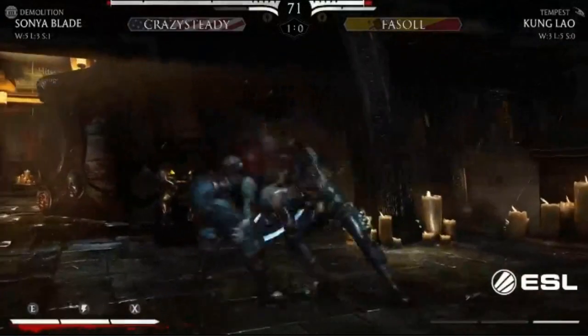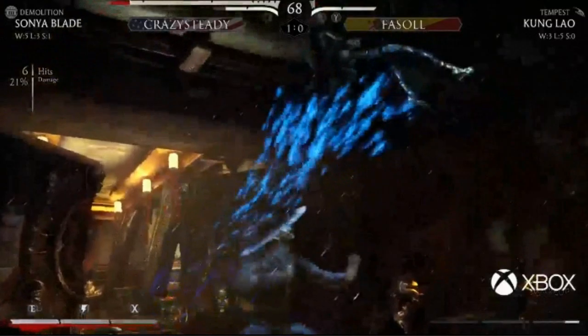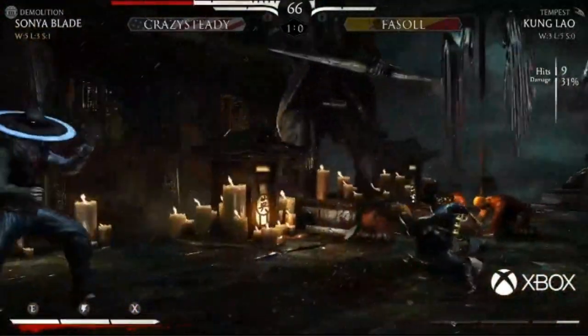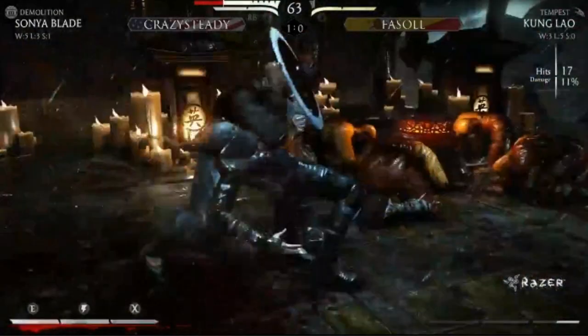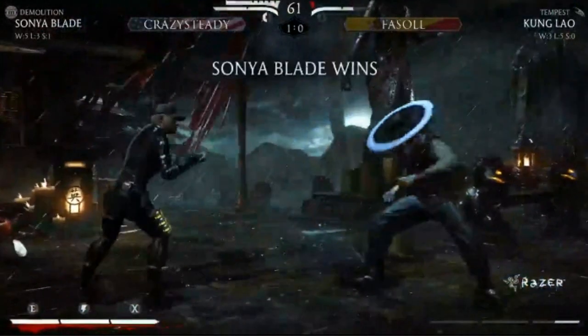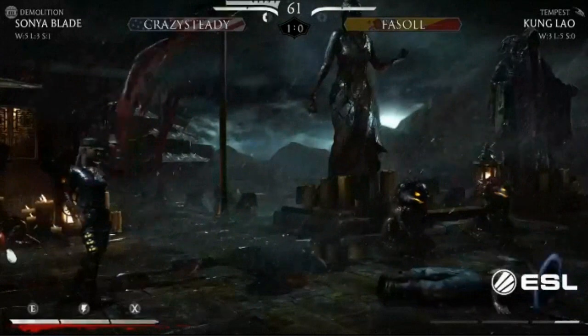Both of these guys are mainly online players - it's definitely a cool matchup to see online warriors play offline. When that grenade comes after the overhead, you can actually down-poke that on block, or even jump - it's just really hard to see because you're expecting everything else to come out. There's the first grab from Facile. Using that back-two is just not the best button to apply pressure, especially on wake-up.